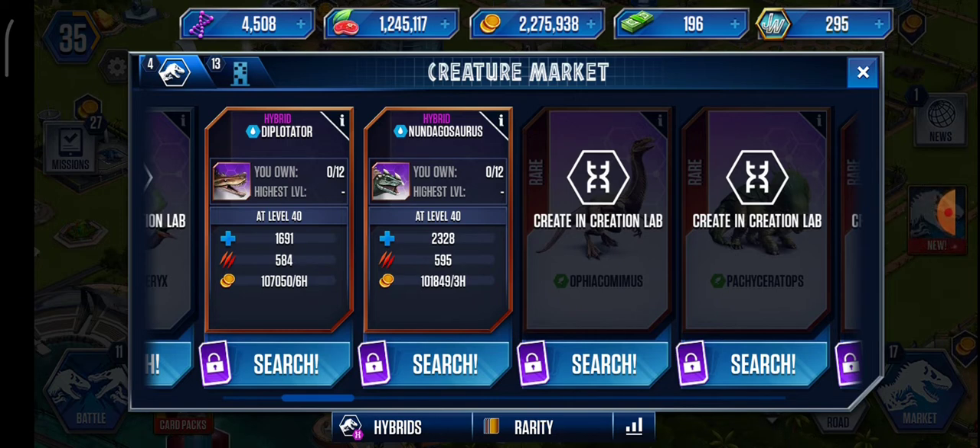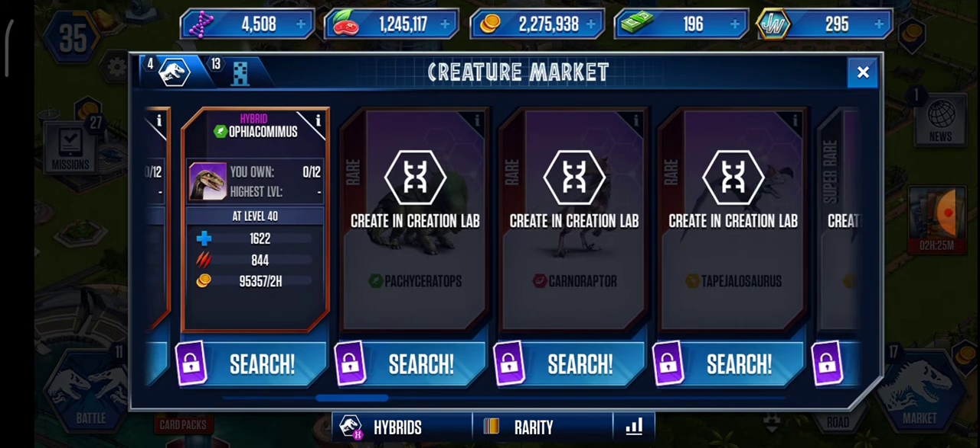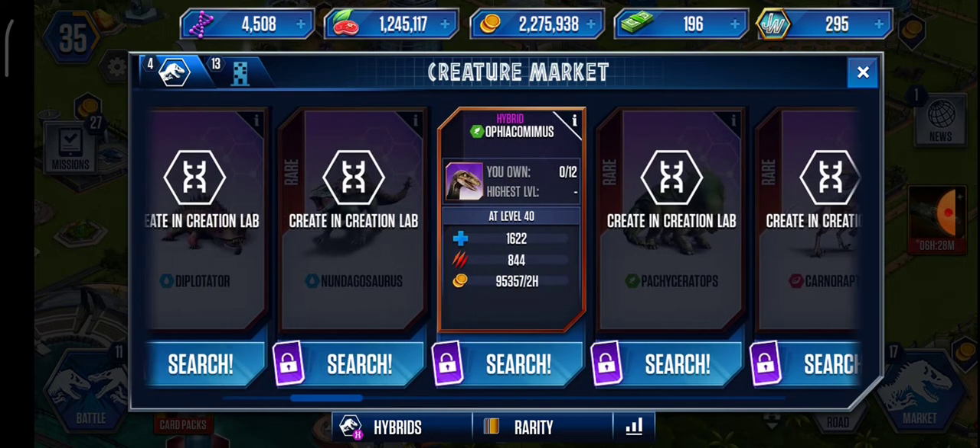We're looking for the best rare hybrid, not just the best amphibian rare hybrid. Next up we've got Africaminimus. He has about the same health as Diplotator and 850 attack, which is pretty good. He gathers 95,000 coins in two hours — out of all of them he gathers the most per hour, like triple Diplotator and close to double Nandosaurus. But he has the least health out of all of them, though the most attack so far.